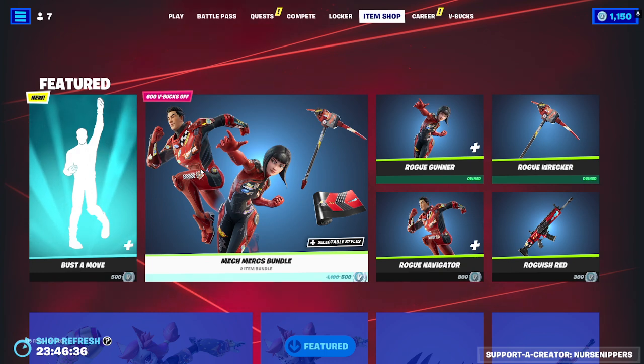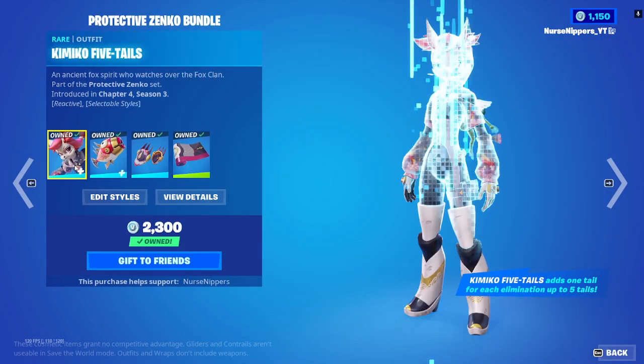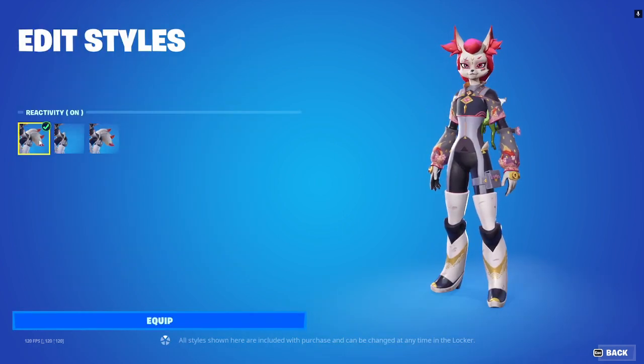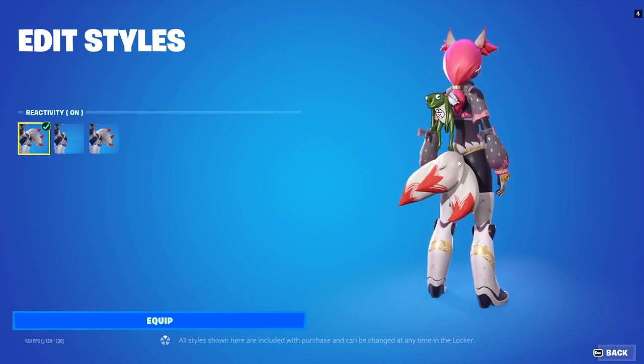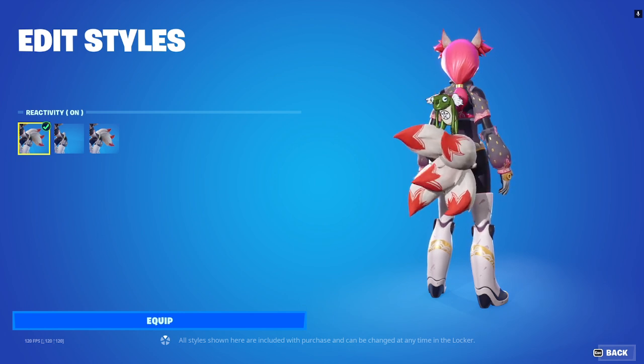I could get a skin and a wrap for 500 V-Bucks. That's almost worth it. Here we go — the Protective Zenko bundle. We got Kimiko Five Tails. She has selectable styles with reactivity on, so every time you kill somebody she sprouts another tail, up to five.